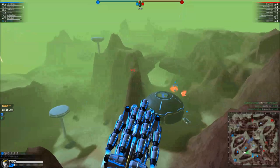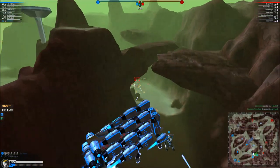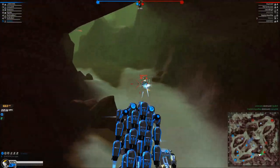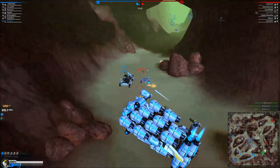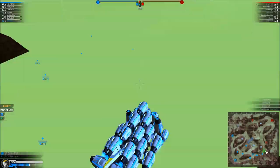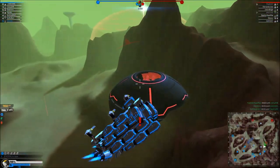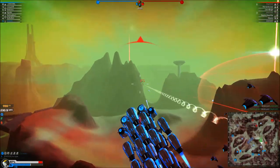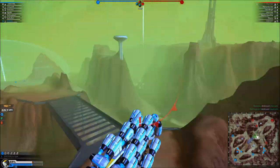It's someone else who's got plasma. I'm wrecking him. Your left fusion tower is under attack. Rail walker spotted. Oh no, I think I'm going to die now.